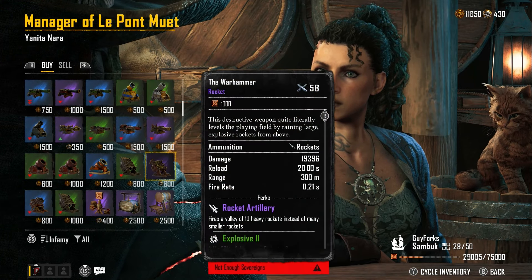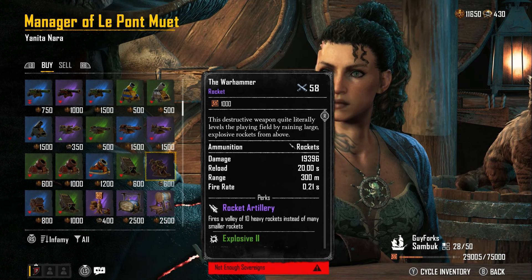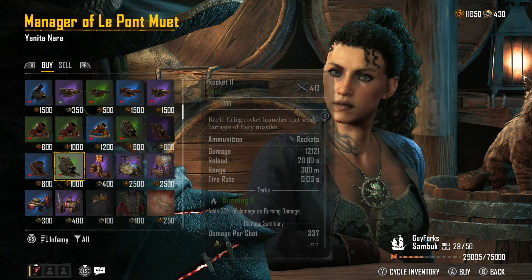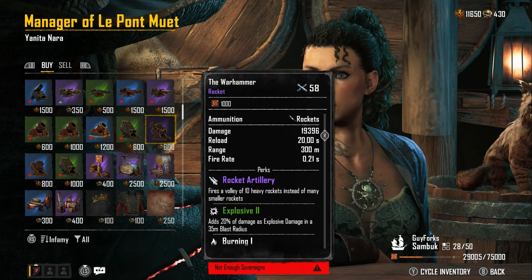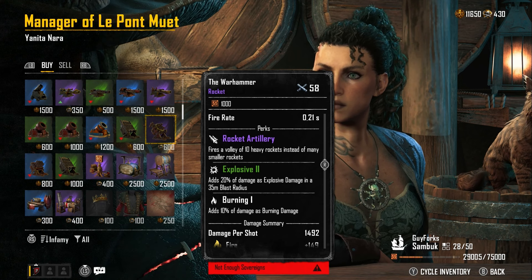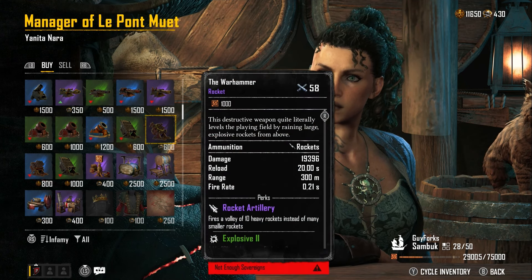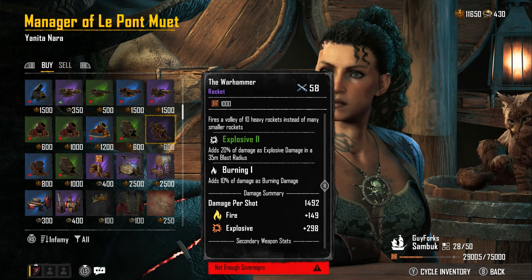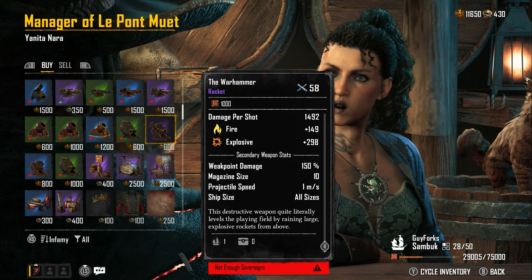My current favorite in the black market is the Warhammer rockets — if you don't have these, get them. They hit like an absolute truck. The Warhammer does 19,396 damage. It fires a volley of 10 heavy rockets instead of many smaller ones, so it's easier to aim. Same reload time as other rockets but a slower fire rate. They're explosive with a greater area of effect — unlike normal rockets. They add Burning, with 10% of damage as burning damage. If a ship is already ablaze and you drop these on them, health absolutely sinks.